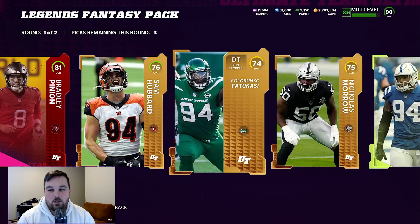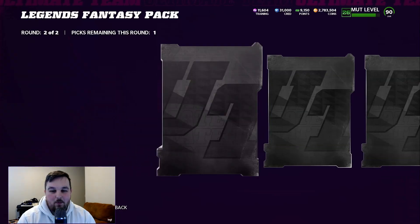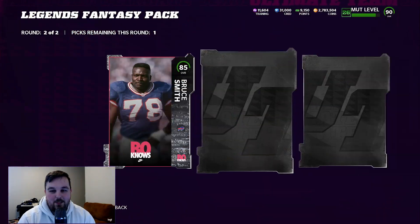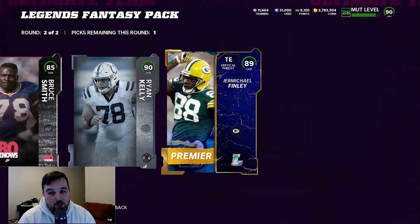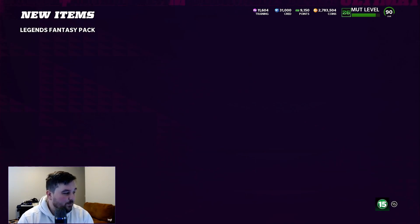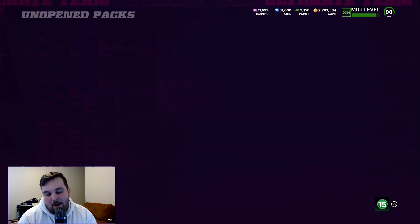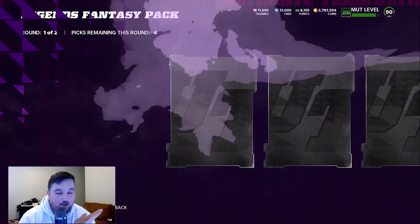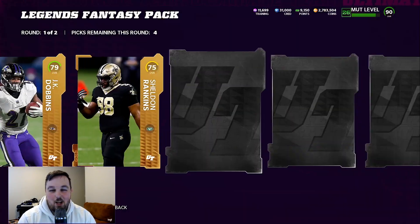One first round Elite — that's also not what you want to see. Let's turn it around here. Another Bo Knows Best, 85 Bruce Smith. We'll get a Heavyweight, 90 Ryan Kelly. And not a gold animation — 89 Jermichael Finley. I'm going to take the 90 overall just because it's a higher tier, but that 89 Jermichael Finley being brand new probably goes for more. I might have made a bad call there, but I can't go back — took the higher overall, that's just the on-the-fly decision that was made.